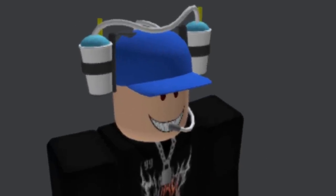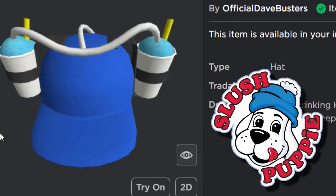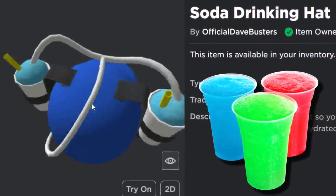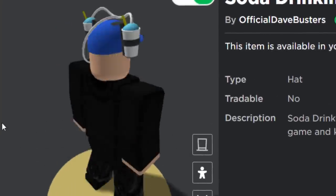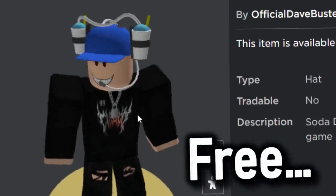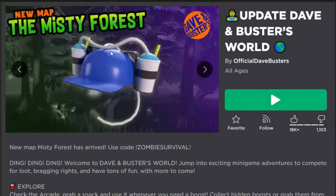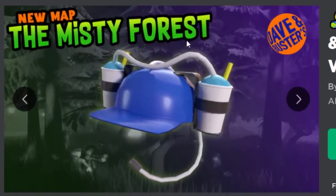So if you guys want the free version of this — it's kind of like slush puppies or something instead of soda. It still says soda in the title but that drink kind of looks like a slushy. Anyway, if you want it, it looks really good, this is a really decent free item. Let me show you how to get it. It's from the Dave and Busters event — they've had a new update, a zombie update, and they finally added in the final map called the Misty Forest.